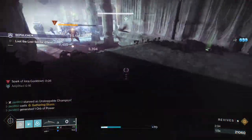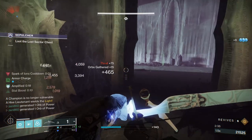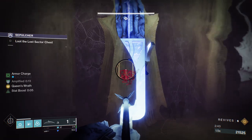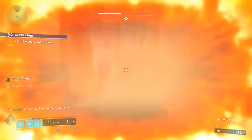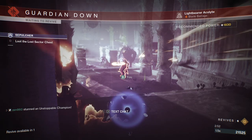I would recommend saving your Super for the Lightbearer, but it just so happens that the Ogre is actually sitting right on top of the Lightbearer, so we got quite lucky there, and that is going to contribute to how short this run is. I'm going to tell you guys in the title: do not farm this. But if you're using this build, it just makes everything so damn easy.